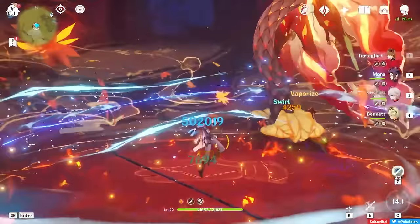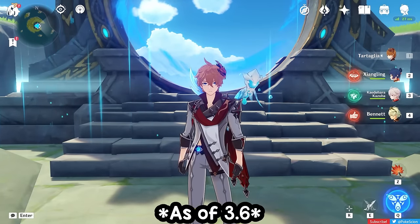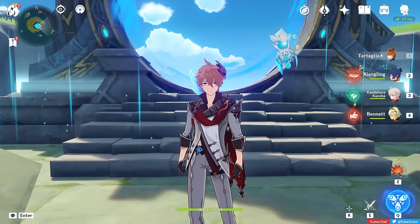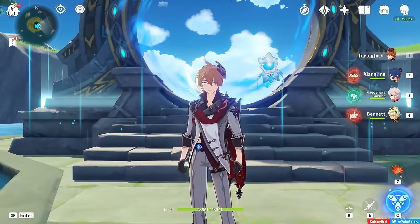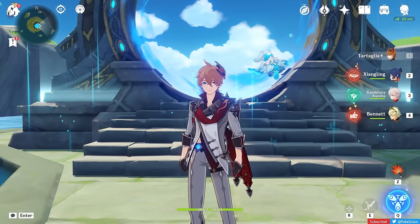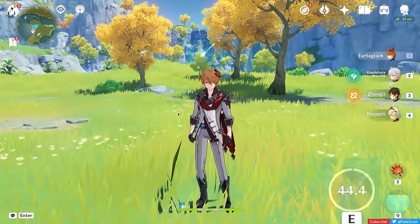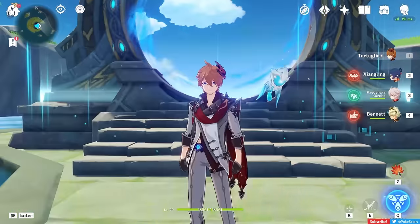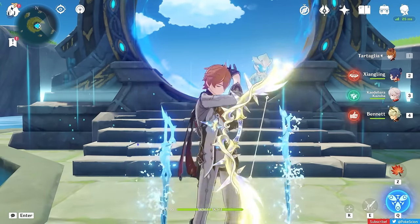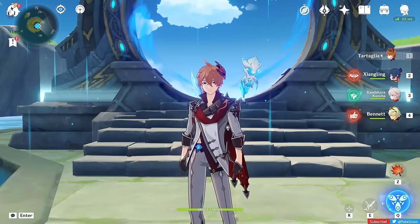Brace yourself! This is gonna hurt! Hey guys! Welcome to my Tartaglia guide as of Genshin Impact 3.6! Childe is one of the best Hydro DPS enablers in the game ever since he came out in version 1.1. His Hydro application is still the fastest in the game because of his unique Riptide effects. I've been a Tartaglia main for about 2 years by this point, so I'll have some tips and tricks to share with you. I'll be covering everything you need to know about Childe, so let's just jump into it.